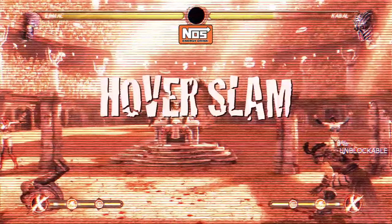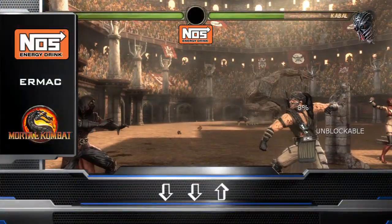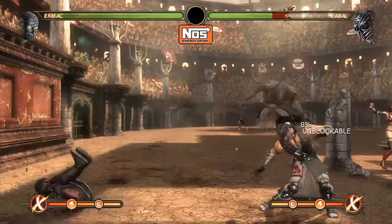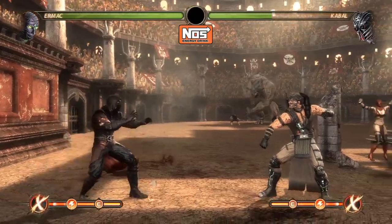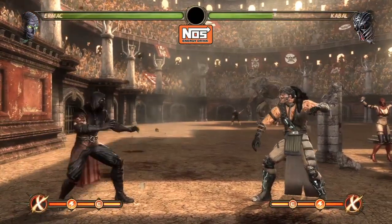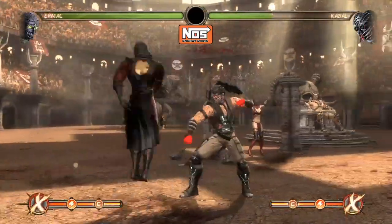This brings us to Ermac's last special move, called the Hover Slam. It's performed by doing down-down-up — no buttons, just down-down-up. This move is okay because the slam is unblockable, but in competitive play you will never see an Ermac player using this move because it's easily punishable and just not a really good special move.